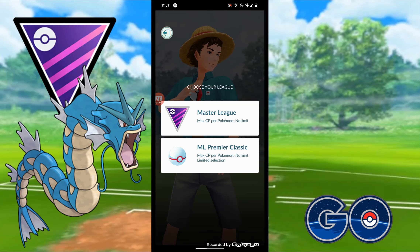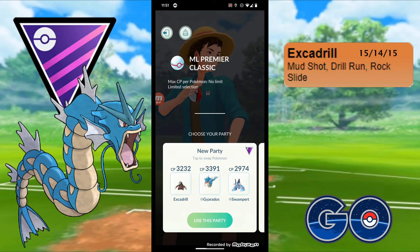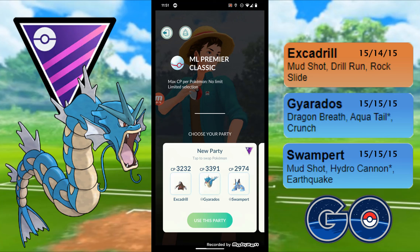Unfortunately we're in the Master League - it's the hardest league to be competitive in because it takes so many resources to power them up. Master League Open is absolutely brutal with requiring XL Candy. So I'm going to go into the Master League Premier Classic. The team I'm running is similar to my Battle Day team with one swap: Excadrill on the lead with Mud Shot, Drill Run and Rock Slide; Gyarados with Dragon Breath, Aqua Tail and Crunch instead of Togekiss; and Swampert with Mud Shot, Hydro Cannon and Earthquake.